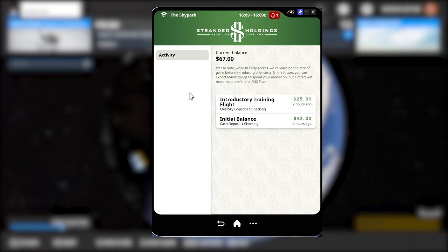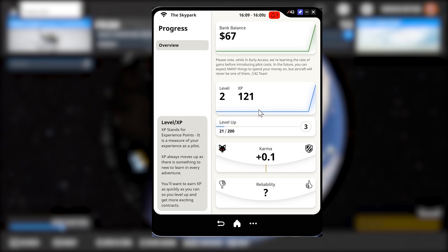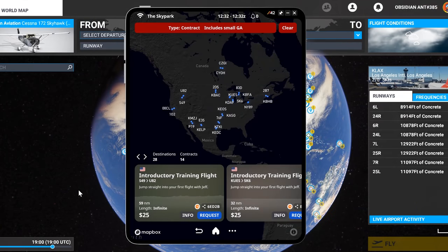Moving to the next tab, we've got Stranded Holdings — this is, for all intents and purposes, your wallet. You start out with $25 and earn money for every mission thereafter. Missions come in a variety of flavours. Not only do you have regular mission types, but you also have illicit missions. The Karma system can progress towards the Fox or towards the Shield — the Shield gives you regular friendly missions, while moving towards the Fox gives you more access to illicit missions.